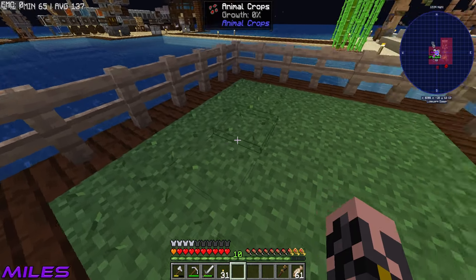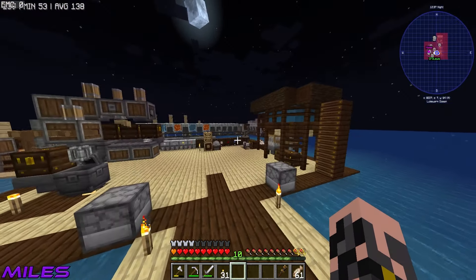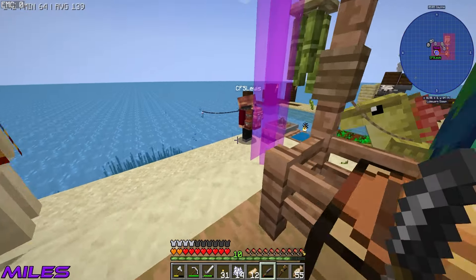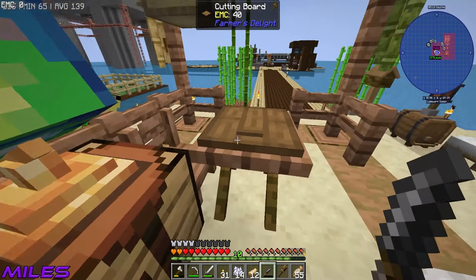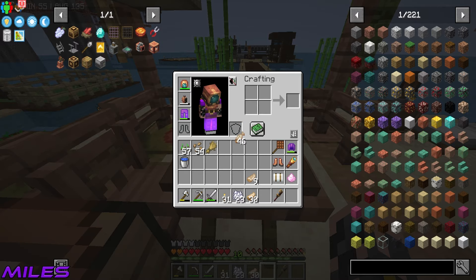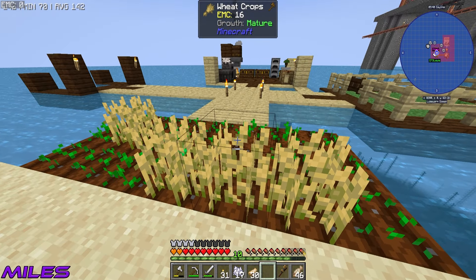We need some bone meal, and the best way to get it is from fish since we don't have a farm yet. We kind of cooked all the fish from the fish machine. We've got loads of cooked stuff we can cut up to get sushi fillet and bone meal. I've got cooked salmon and cooked cod slices — plenty of bone meal there.